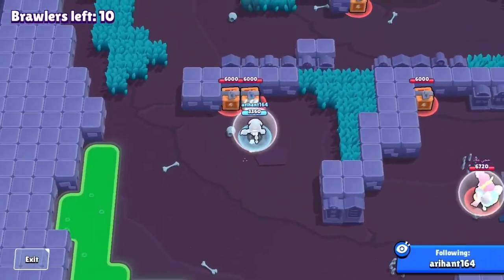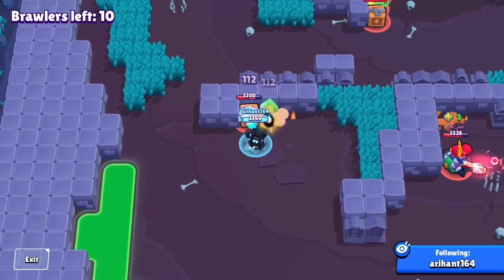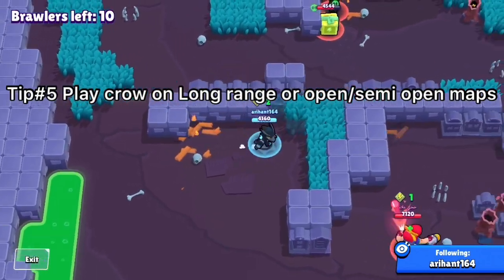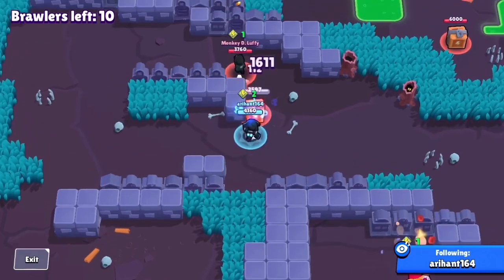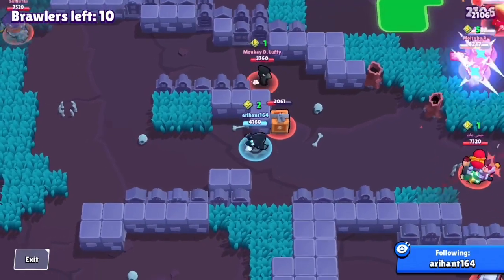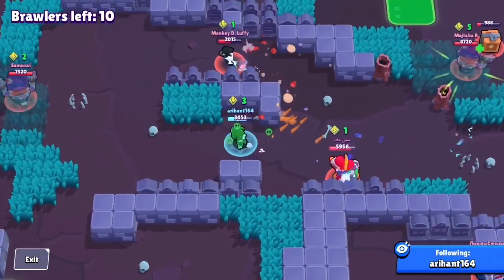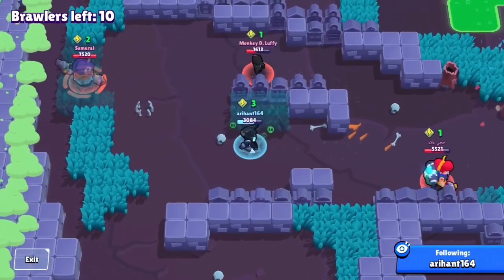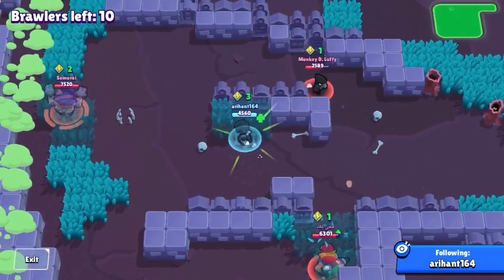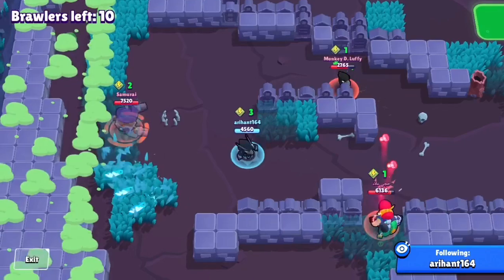Moving to the second match — I attempt the same strategy and get the boxes. My next tip is to play Crow on the correct maps. Dark Passage is a great map for pushing Crow, and Circular Canyon, which I'll show in the final game, is also very good. Any open or semi-open map is good for Crow in showdown.